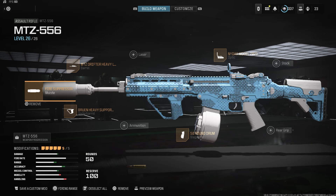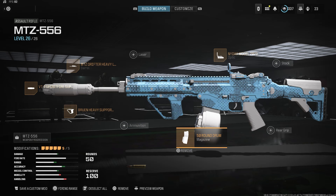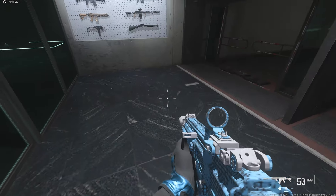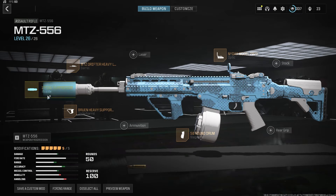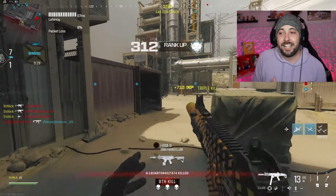Here's the class for the MTZ-556. The muzzle is the VT7 Spiritfire Suppressor. The underbarrel is the Bruin Heavy Support Grip. The barrel is the MTZ Heavy Long Barrel. The magazine is the 50 round drum — that's kind of a pattern in this video, I like the 50 round drum. And then the NIDAR Model 2023 optic — I'd never used it before but it's actually a nice sight, though it does look like it's about to snap right off the gun.